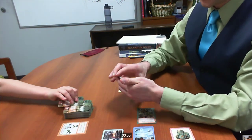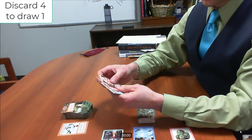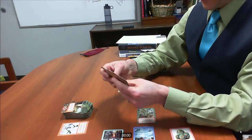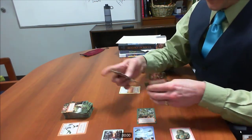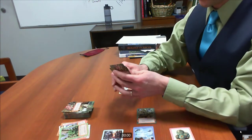Next comes the discard phase. I can discard up to four cards and draw one. I'm going to pick four cards I'm not really a fan of, throw them in the discard pile, and draw one card. I got a squid — that's no fun.